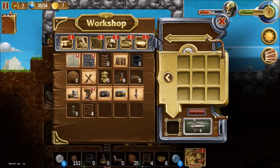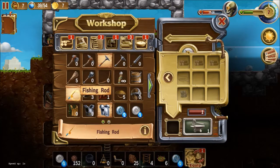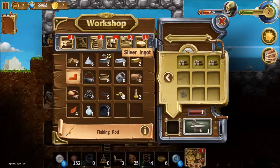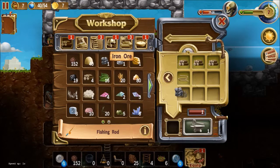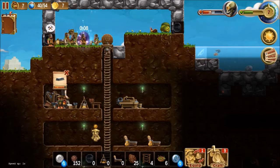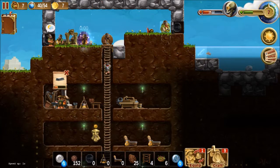There was the fishing rod — right, let's make that one. And we can order the fisherman to fish something. Let's do that. Let's gather some berries too.